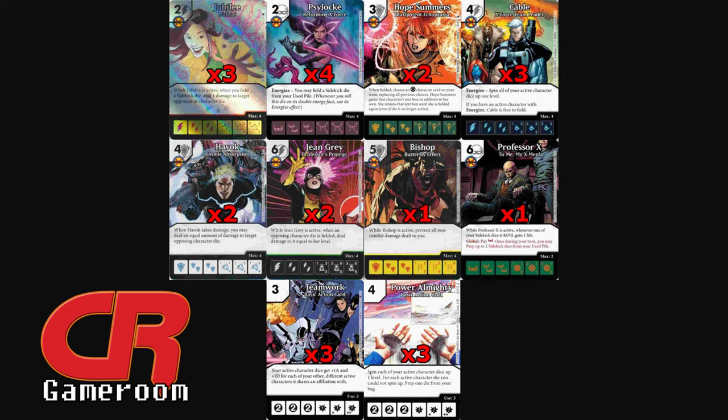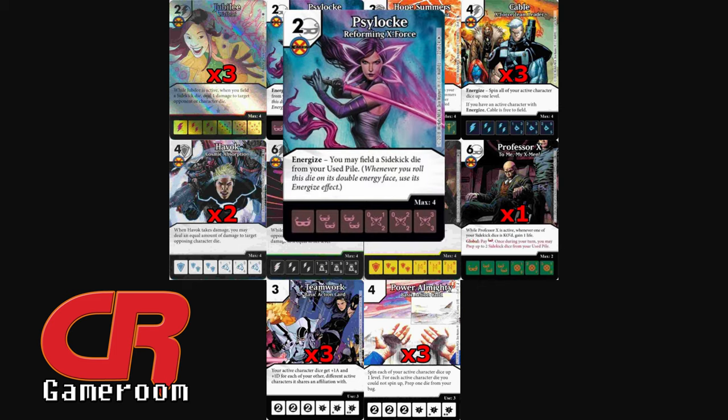The second thing about Cable is his secondary ability. If you have an active character with Energize, Cable is free to field. I was looking through cheap Energize characters and came across Psylocke — Forming X-Force. When she Energizes, she can field a Sidekick die from your Used pile, so I'll be clearing out my Used pile of Sidekicks into my Field Zone.